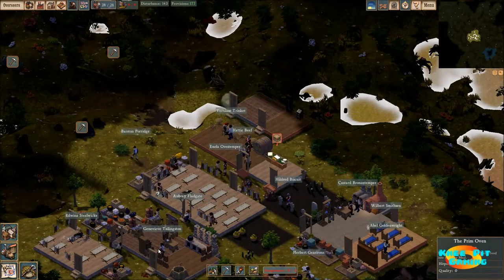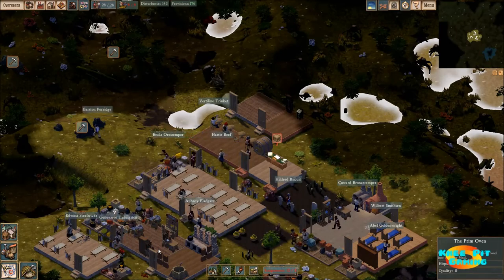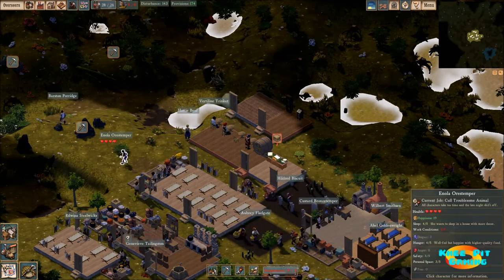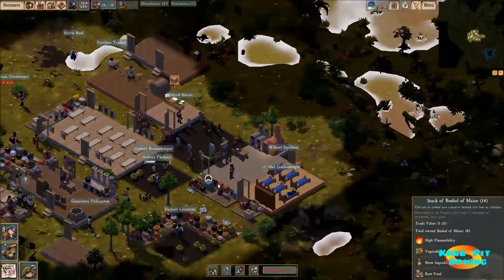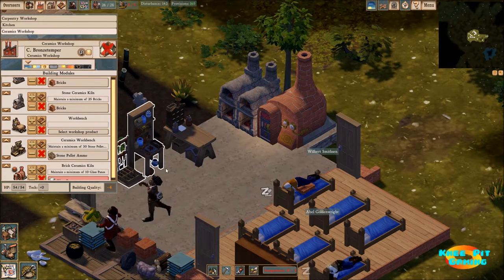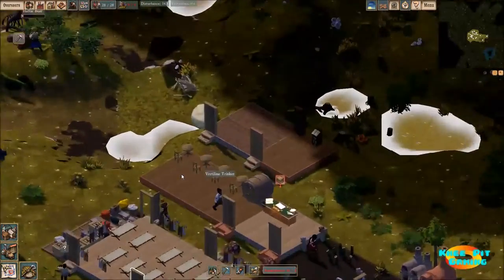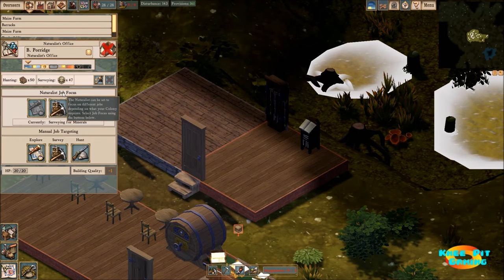Welcome back everyone to episode 7 of our Let's Play series in Clockwork Empires. Where we left off last time is we have set up to get some mining done because we are now working on ammunition — the stone pellet ammo. So we're going to try to maintain quite a bit of that. Right now the only person using it is our naturalist.